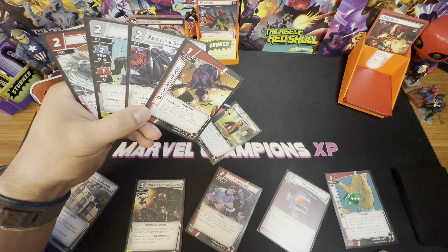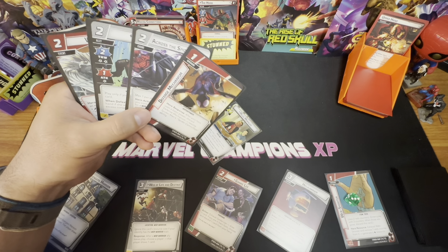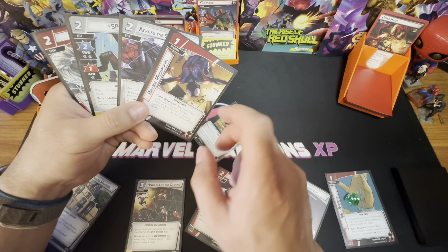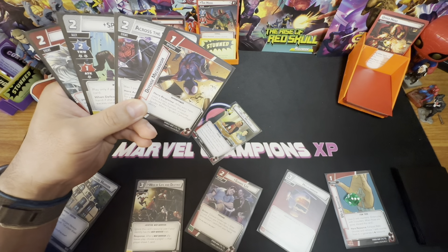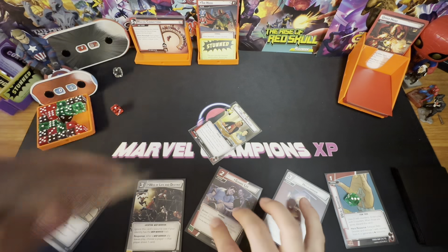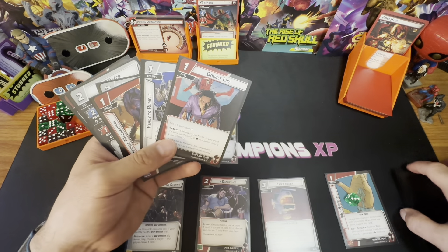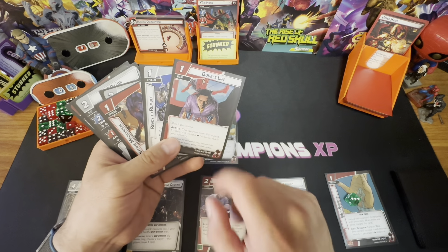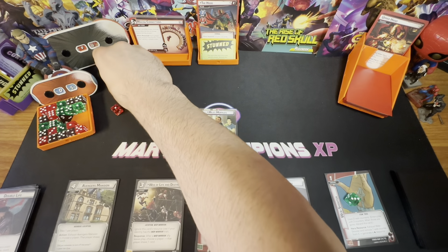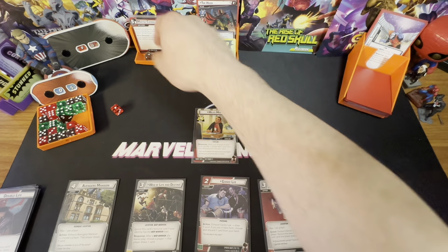I don't want to get rid of Spider — I want to draw Pete. This Spider Camouflage is going to let me at least draw two cards next turn. We're not going to do anything else; drawing two cards. I have six cards now. It is your turn — you're scheming for two, that's four on the scheme, and this side scheme is done.